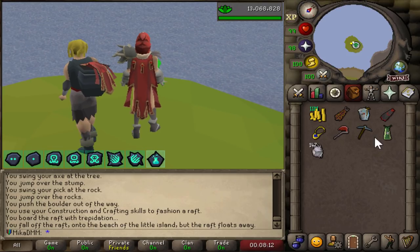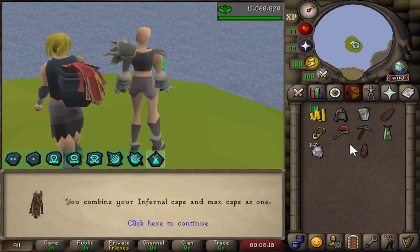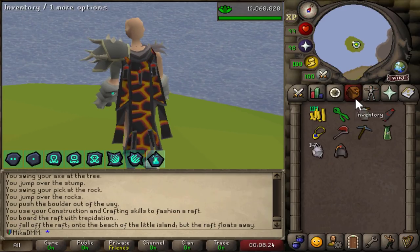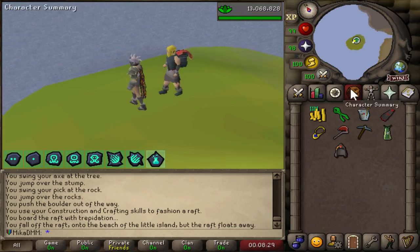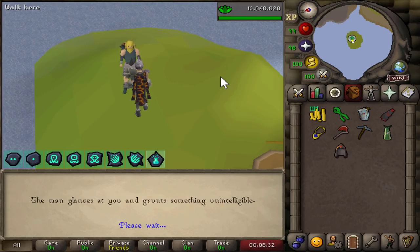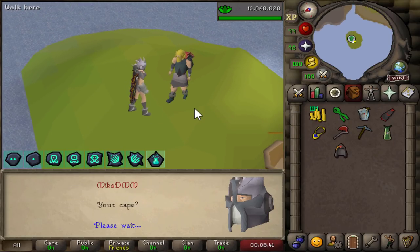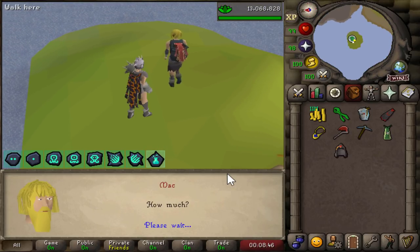Looks beautiful as ever, but there is a better version — the infernal version of the max cape. Let's combine it together. And would you look at that — probably the coolest looking cape in the game. I hate my bald character, it looks so bad. But there it is, the infernal max cape obtained. So as we said, three more. I'm okay balling out money on this since I plan on making like 300 mil in some of my next episodes.